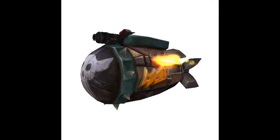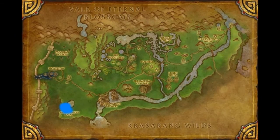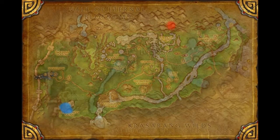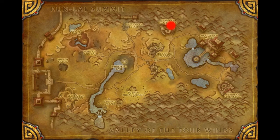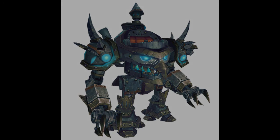Next up we have the Depleted Kyparium Rocket and the Geosynchronous World Spinner. These are both obtained from your engineering teacher in Pandaria at level 75 for 16 gold. The Sky Golem is craftable with level 75 Pandarian engineering, and the schematic for this one is an extremely rare world drop within many raids and dungeons in Mists of Pandaria.